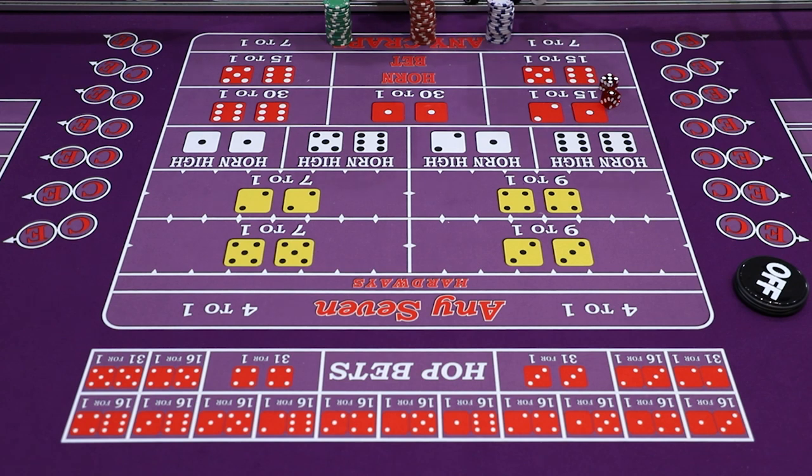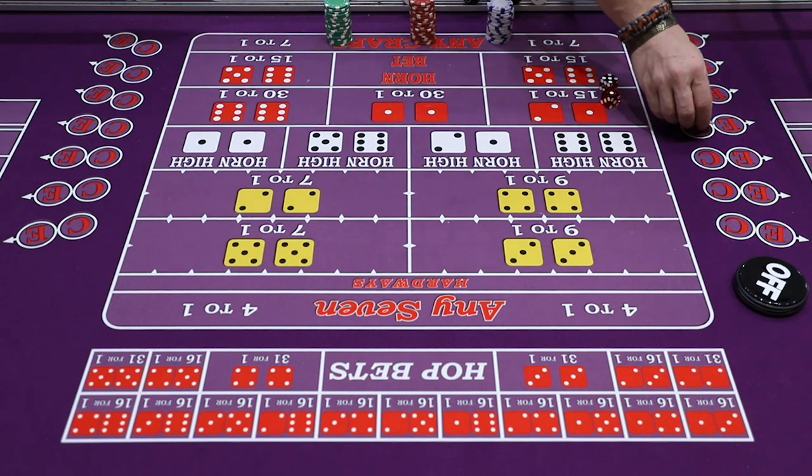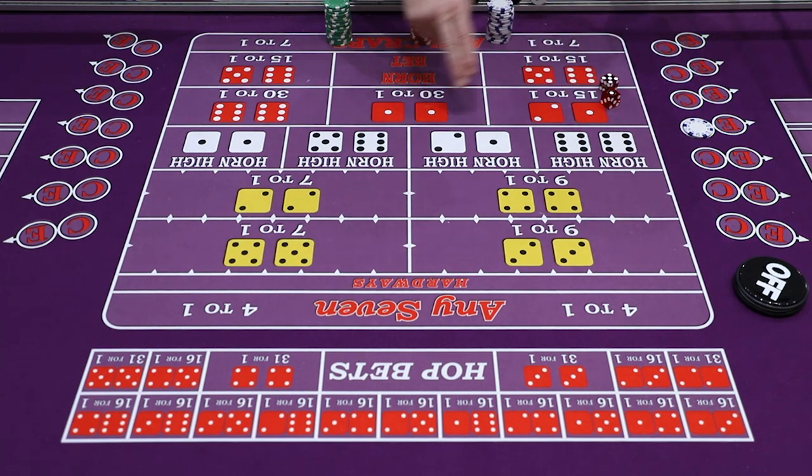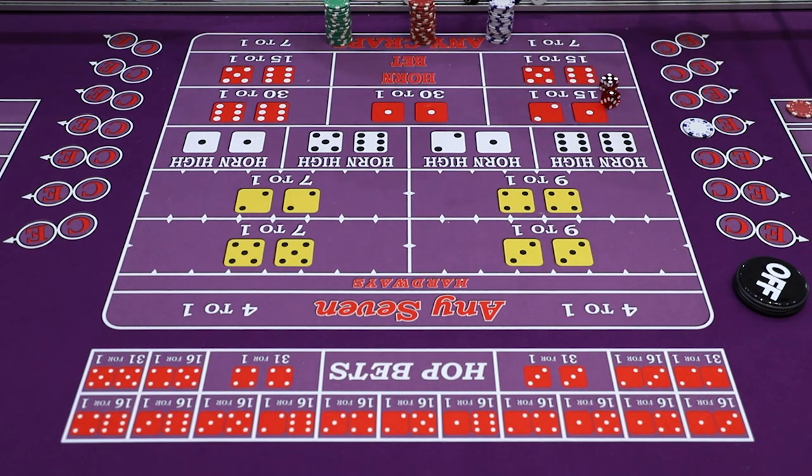The first bet we're going to deal with is called a crap check. You'll see a lot of these on the come out roll when the puck is off. A crap check is a bet on craps — craps being the numbers two, three, and twelve. A lot of people will bet this when the puck is off, because on the pass line, two, three, or twelve loses. So this is essentially a hedge — a little insurance policy against losing your pass line bet.